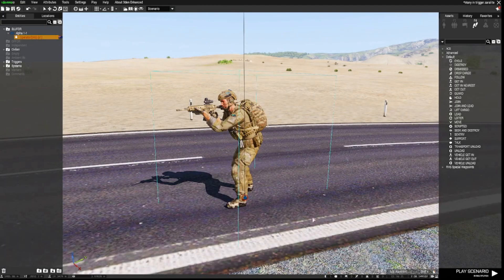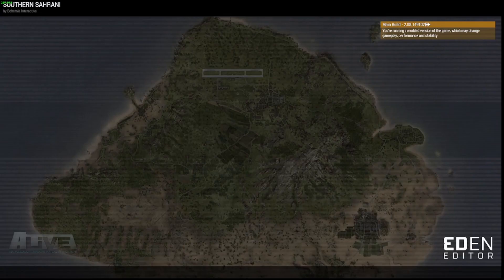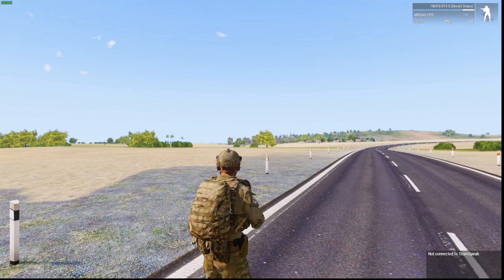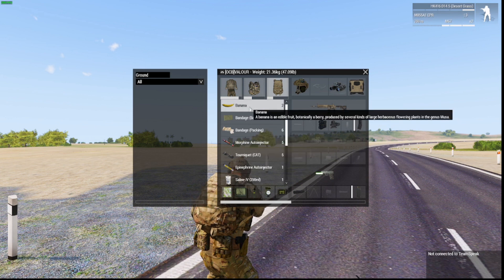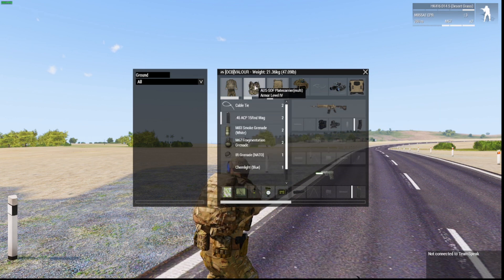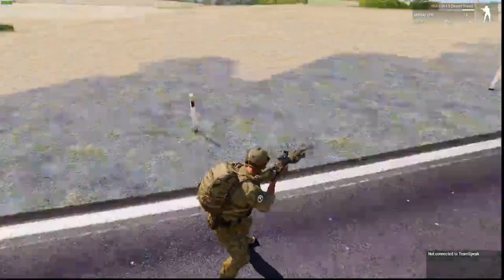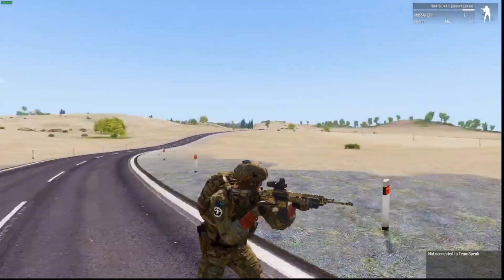I'll click OK. Now I'll play the scenario in multiplayer — it's always best if you're making multiplayer missions to test them in multiplayer rather than single player. Once I load in, if I go to my inventory, in my backpack I have two bananas, and in my vest I have two sets of cable ties, which I didn't have before. My weapon is also different, as is my headgear. That's how you change the loadout in the editor for each of your units.